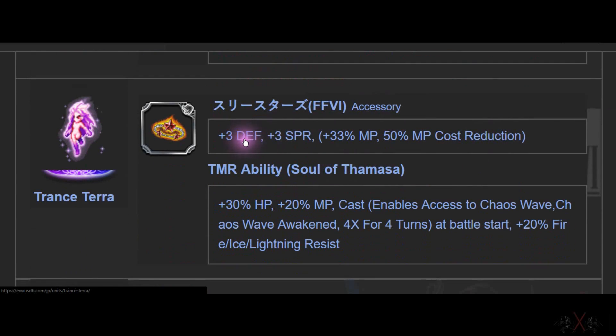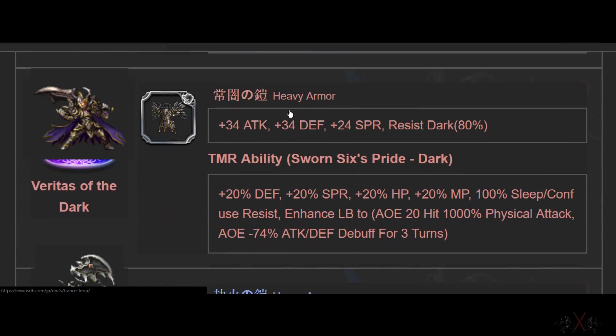TT — 20 accessory, 3 and 3. MP bad. But here's the key: 50% MP cost reduction. TT eats a ton of MP. I'm not sure if you have 2 of these whether the MP cost will reduce to 0 or not. If it does, this is the most OP ring in the game. Please confirm if anyone has 2 of these.